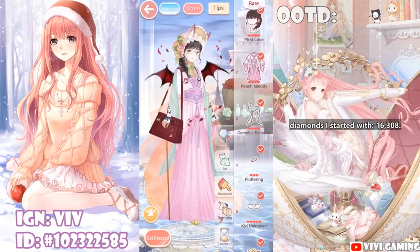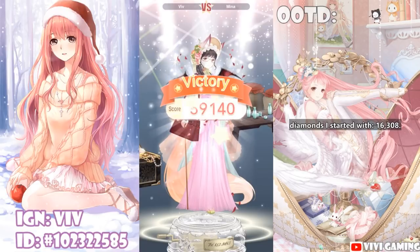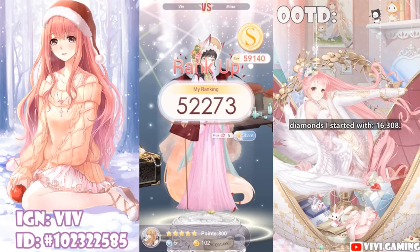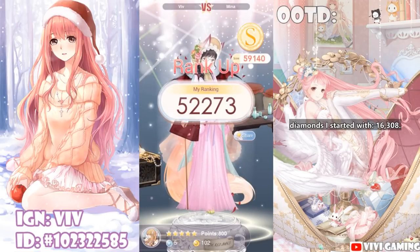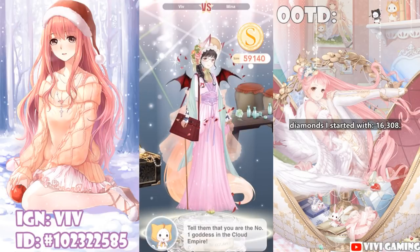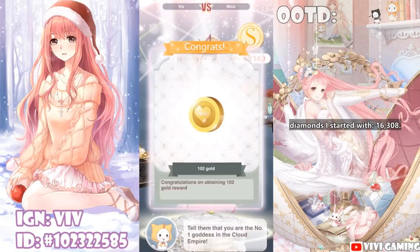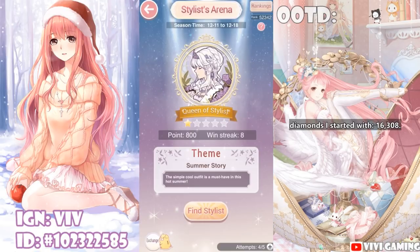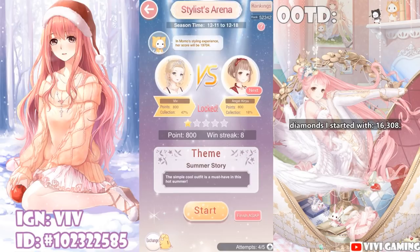If you win, you get five star coins — obviously better than losing, which only gives you three. Here on the victory page, there are some share options. Oh look — share for five diamonds! Take advantage of all these shares. And then there's another one: share that for three star coins. Nice.